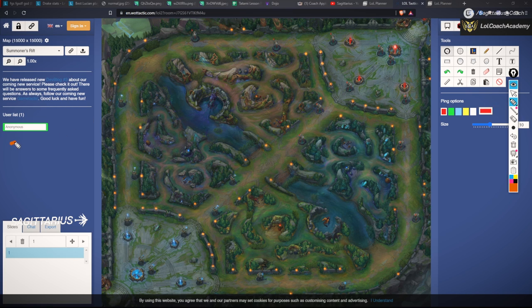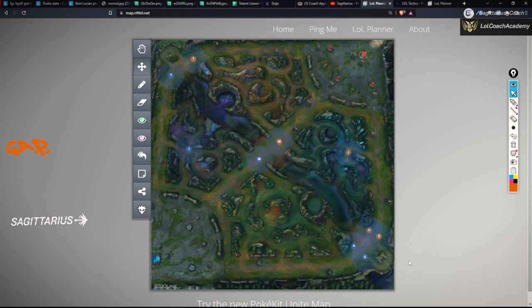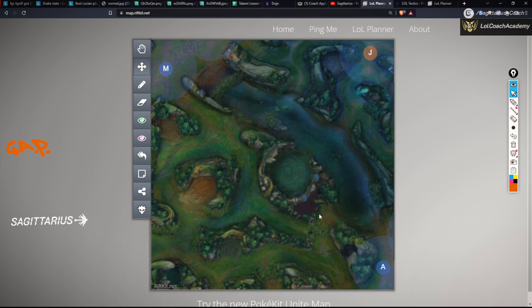GAP means Gank Approach Pathing. The number one mistake you'll make if you're below Master is: people don't know how to input right-clicks when ganking. The mistake is everyone paths towards the enemy's current position. When you gank somewhere, the first thing to think about is the Path to Safety — the PTS. Think about what is the safety point the enemy wants to run towards, and your job as a jungler is to intercept that path to safety.